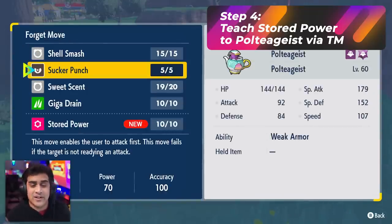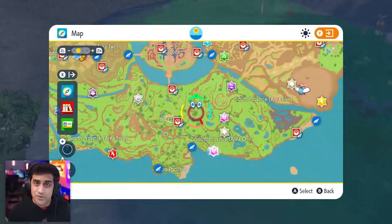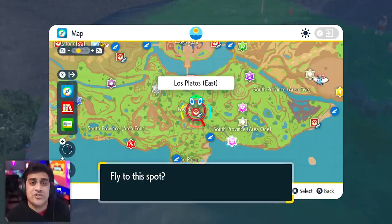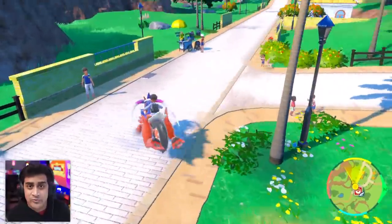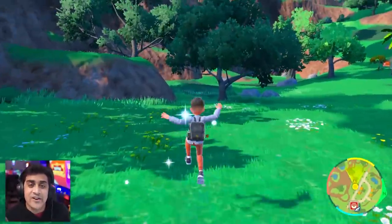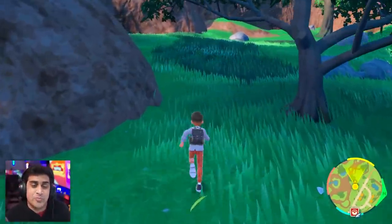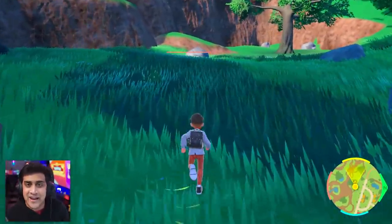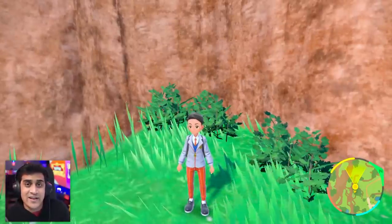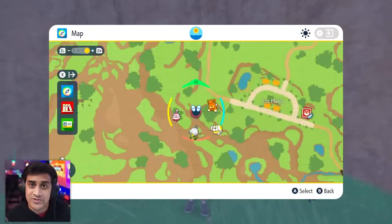If you don't have the Stored Power TM unlocked, I got you. All you have to do is head over to Los Platos East — teleport right there on your map, it's one of the first teleport towns you get. Once you're there, walk to the town, follow exactly where I'm going, straight through the town, then cut left. You're going to see a tree — head towards that tree, push a little further, and that item Stored Power should be there for you to pick up. And just like that, you've got all the moves you need for your Poltergeist.